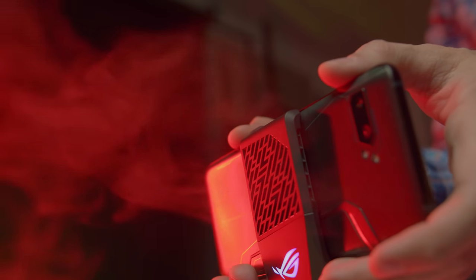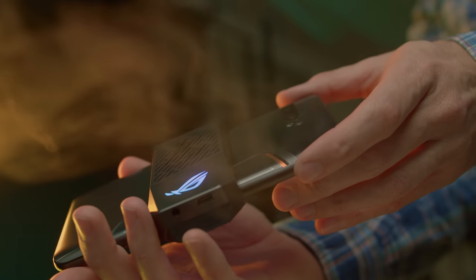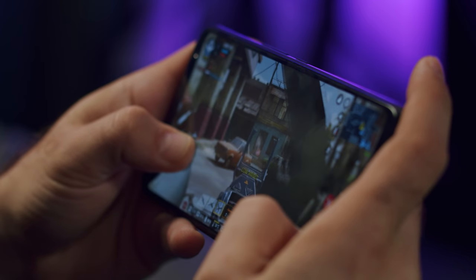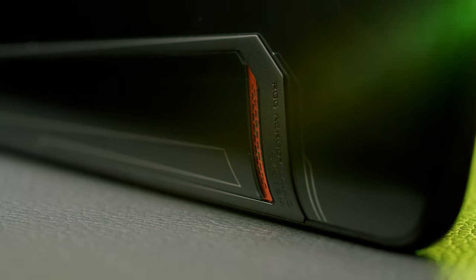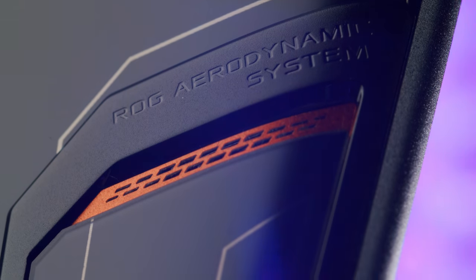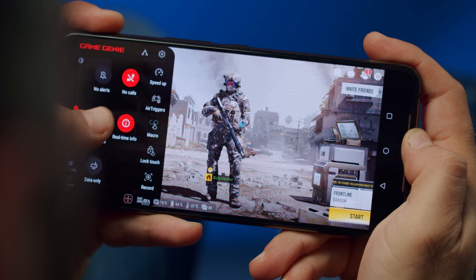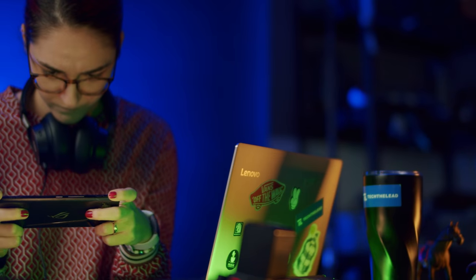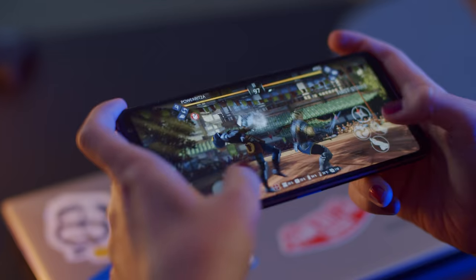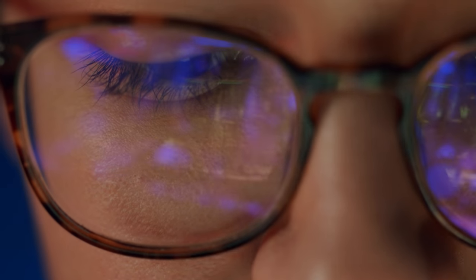How does the phone hold up with an overclocked chip, 120Hz refresh rate, and all the gaming features? Surprisingly well. Despite the phone warming up — especially at the bottom left where the CPU sits — the small vent and AeroActive Cooler helped bring the temperature down, and thermal throttling wasn't an issue. We didn't experience input lag or stuttering in high-demand games like shooters and racing titles, and it's not a mystery why: the 240Hz touch sampling rate.